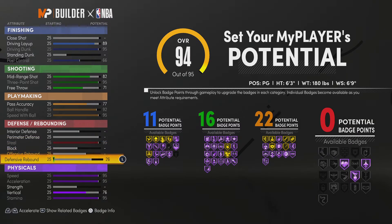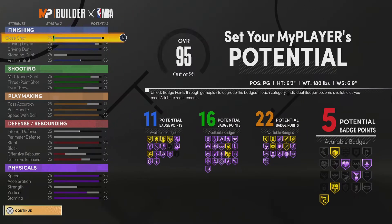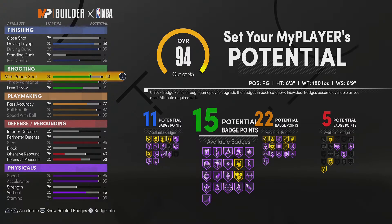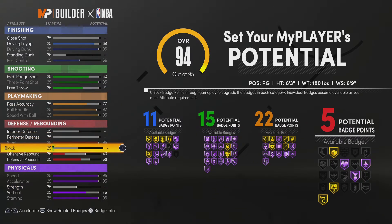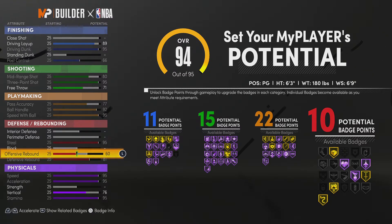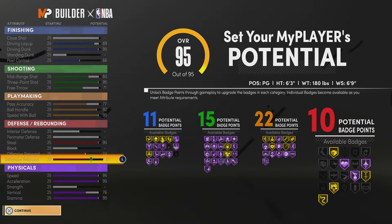Then I'm gonna put my defensive rebound — should I put it all the way up? No way I just did that. I'm gonna put this back down to 80. Hold up, let me see — I've got to get this to an 81. Then I'm gonna put this up until I get another defensive badge, which would be at 74, which is max.